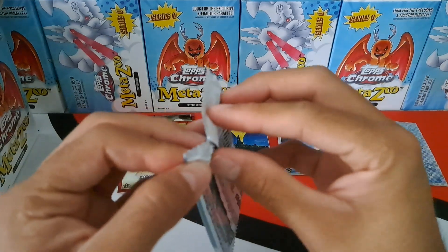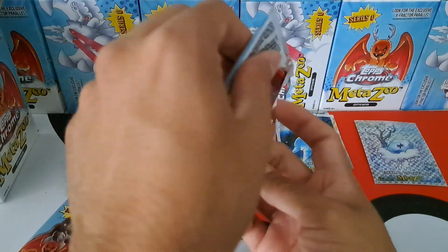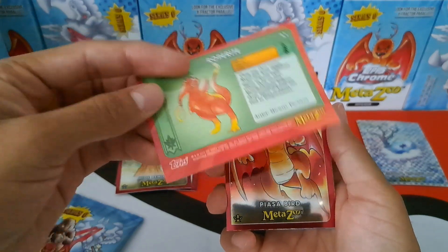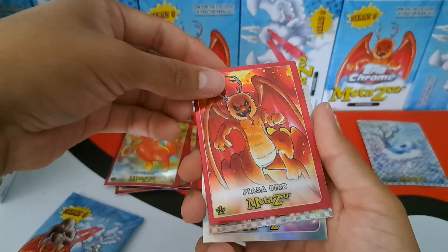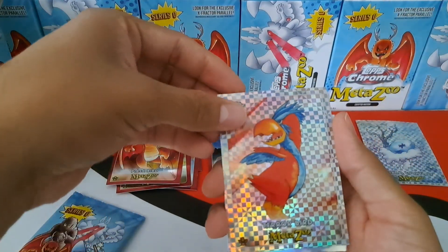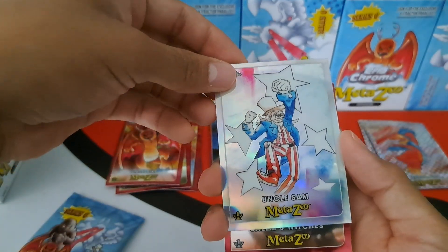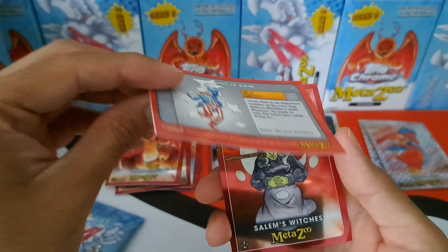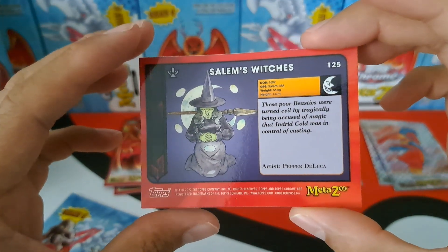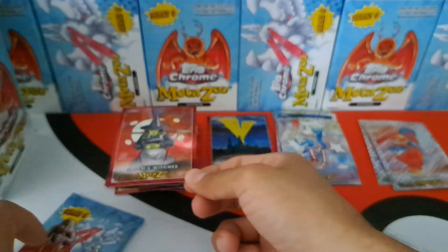Two packs to go — hopefully we pull a serialized card. Pack three: we've got base rope right, base piazza bird — really love the art. We've got our terror bird x-fractor. An uncle sam with new art for the collection — that's perfect. And one of the cards we were hoping to get: Salem's witches! 'These poor beasties were turned evil by tragically being accused of magic that Indrid Cold was in control of casting.' Very cool card — so happy to finally pull that one.